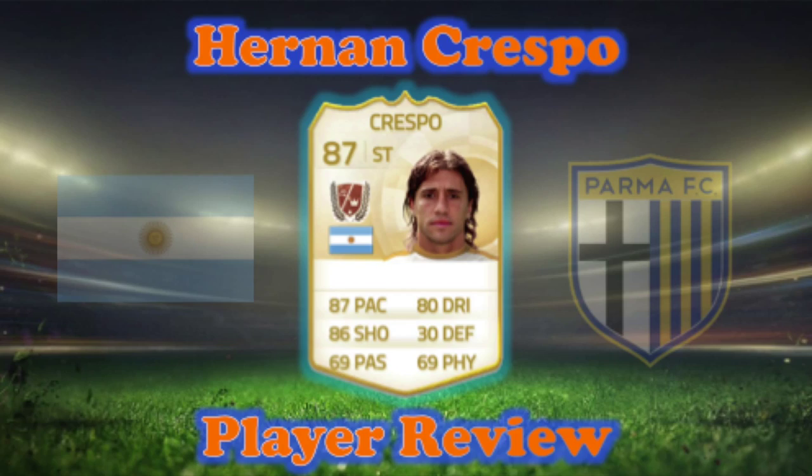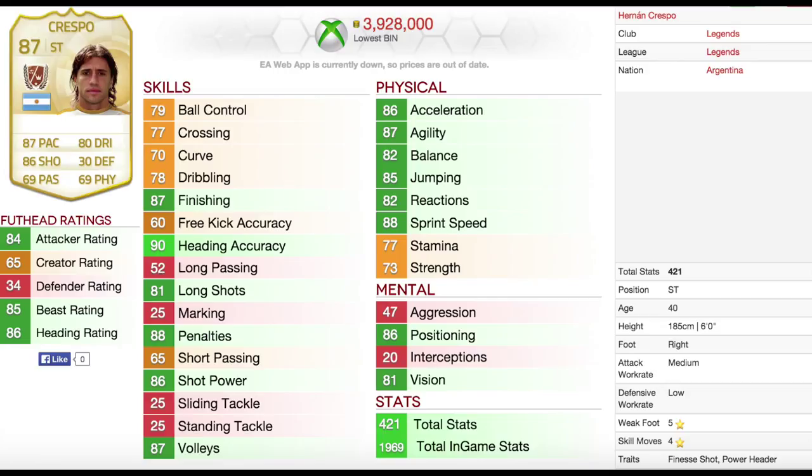Let's start off by looking at some of Crespo's in-game stats: 87 pace, 86 shooting, 69 passing, 80 dribbling, 30 defending, 69 physicality — pretty good for an 87-rated legend. He also costs 4 million coins, a pretty hefty price tag for just one player.